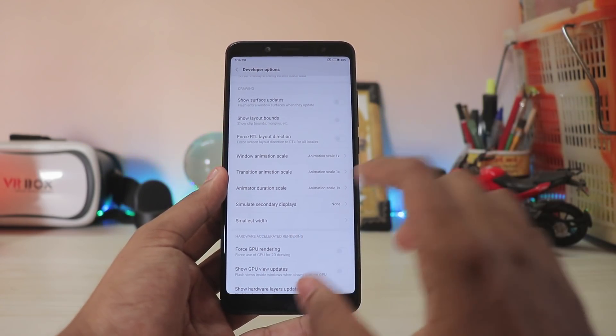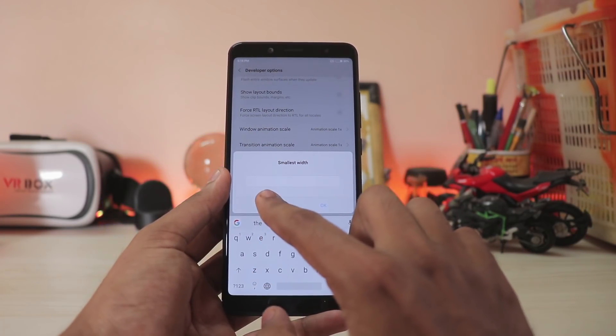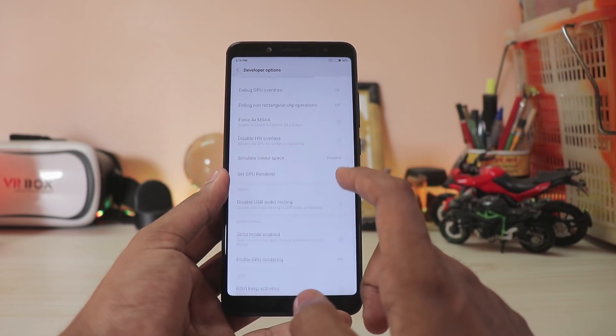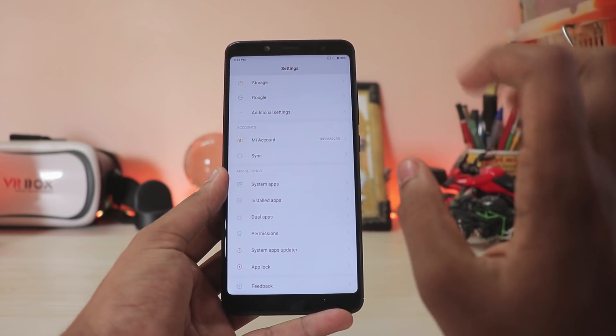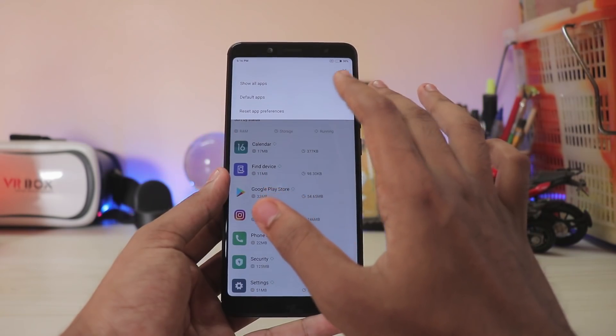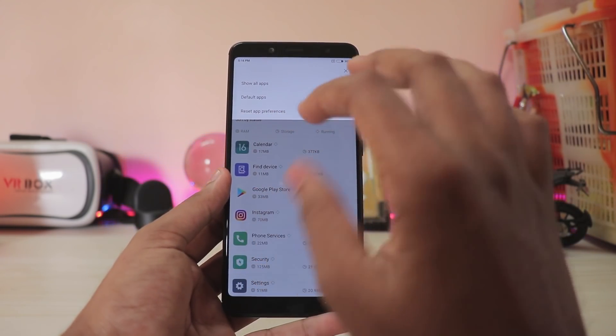In Developer Options you still get the normal Android Oreo options such as Smallest Width and other settings, but you can't actually adjust the DPI because Xiaomi has locked it — it's MIUI. There are also no Advanced App Settings as found in stock Android Oreo, which is disappointing. Recent Apps shows all apps with no special system settings.